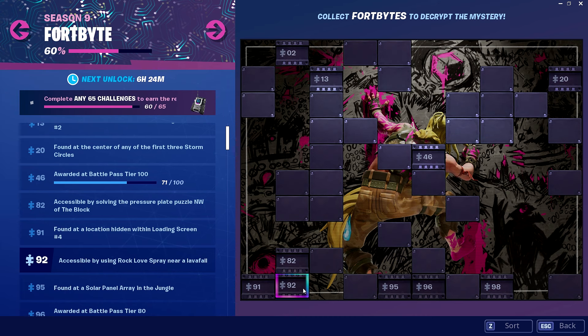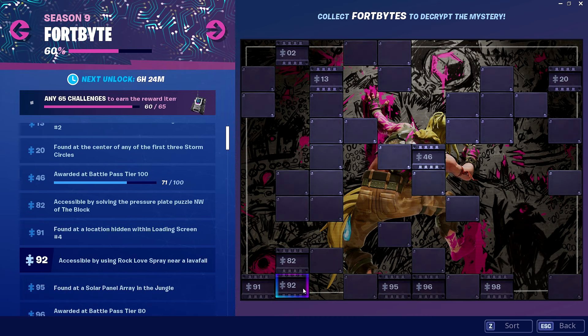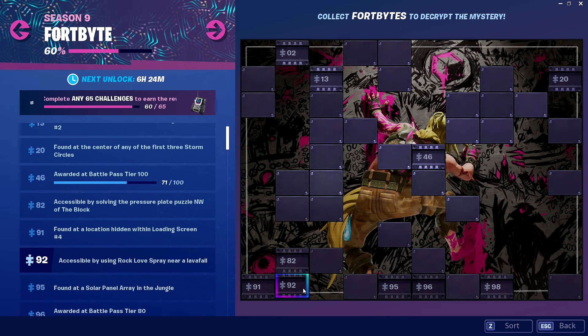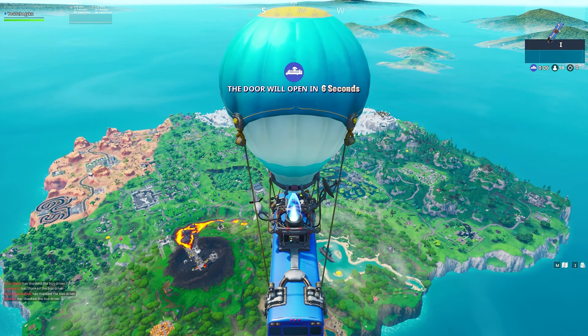Alright, so the description that we get with Fort Byte 92 is: accessible by using Rock Love Spray near Lava Fall. So all I want you guys to do is go into your locker, find the Rock Love Spray, and save and exit. Once you've done that, load up into a game.